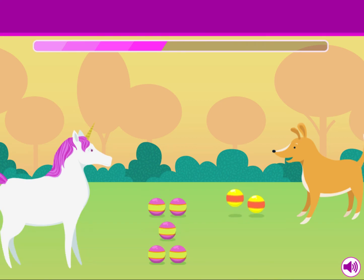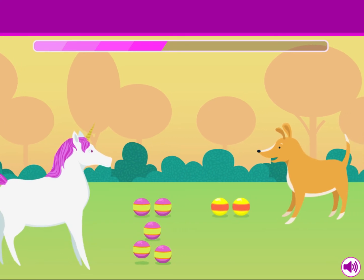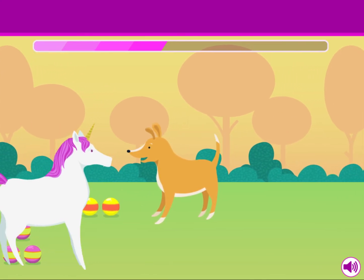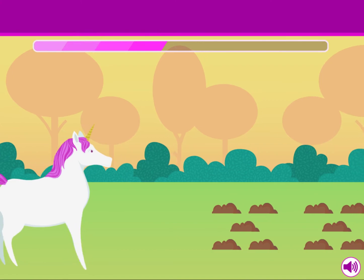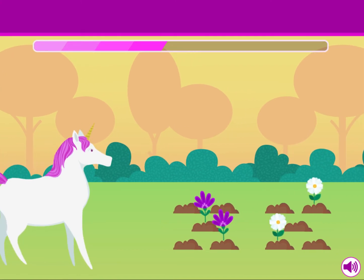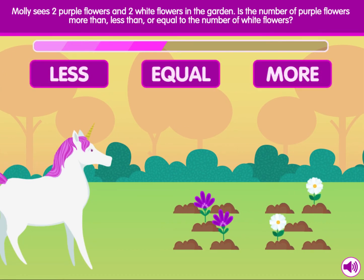See you at the party, Molly. It's gonna be a ball. Molly sees two purple flowers and two white flowers in the garden. Is the number of purple flowers more than, less than, or equal to the number of white flowers?